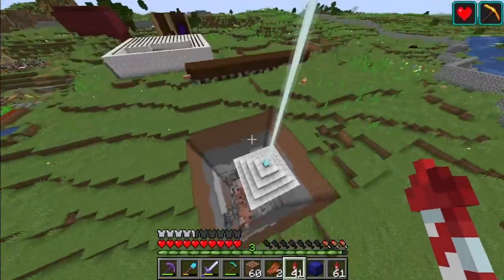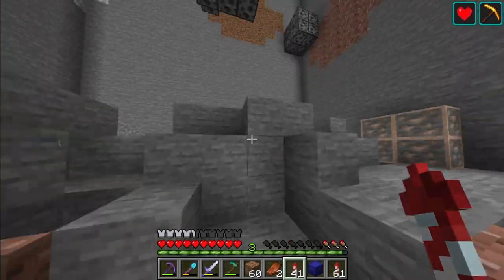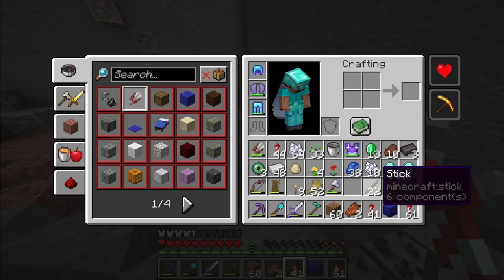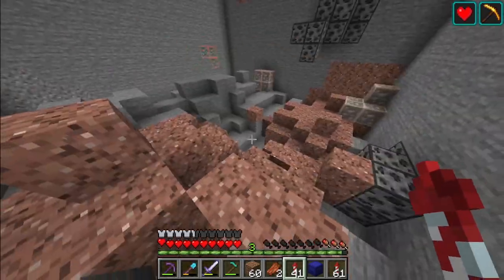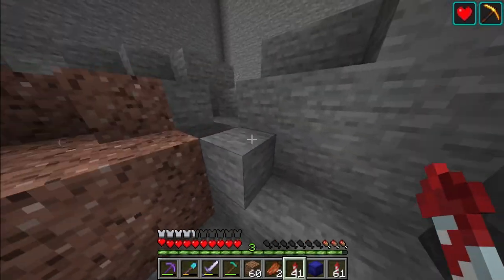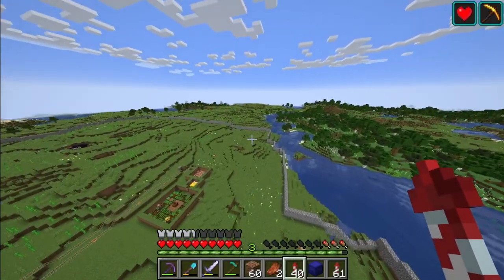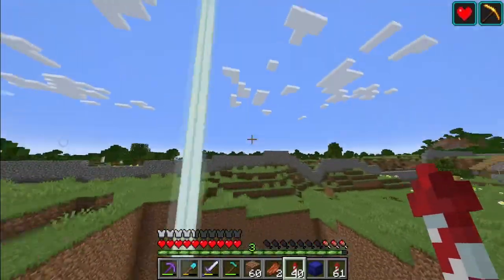We'll come over to the beacon. This is the chunk that I've been working on mining out — I just started this a few days ago so I've been slowly making my way through it. Earlier I started using this trick where you take moss blocks and bone meal them, it'll spread the moss onto the stone and you can just instantly break it with a hoe. All the stone in this wall is from this chunk right here.